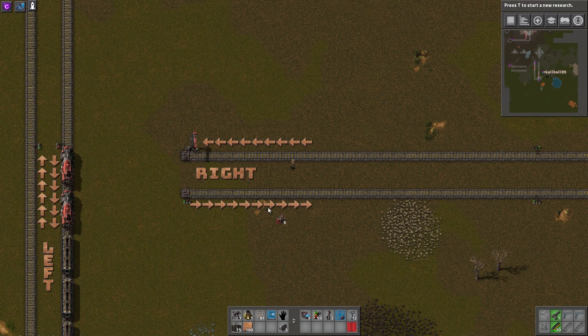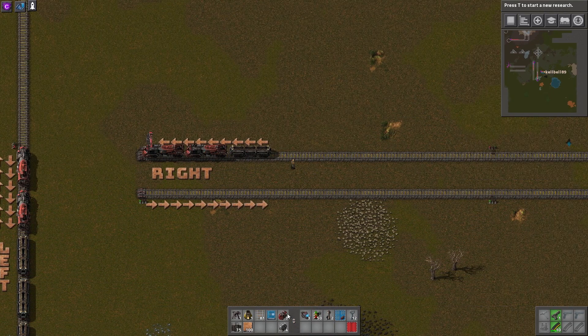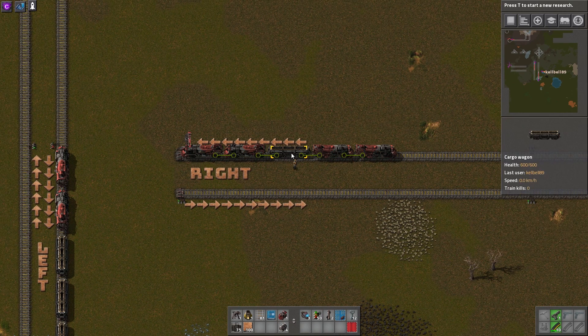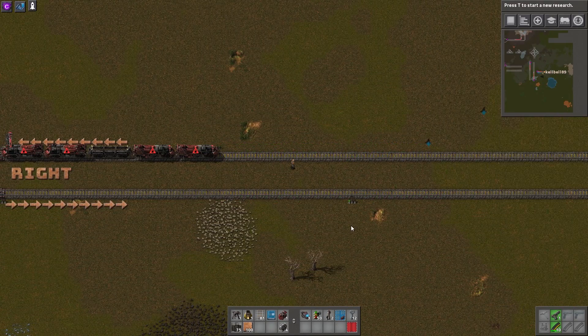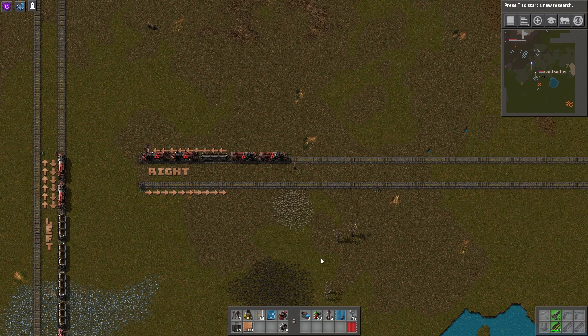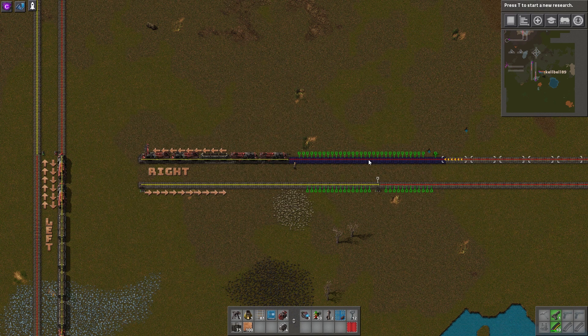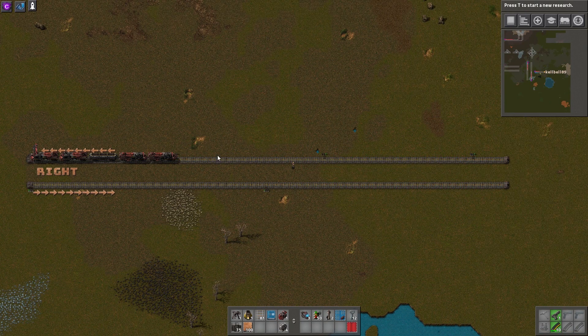If you wanted to use a shorter train, you could do a 2-1-2, which means you have two at the front, two at the back, and one in the middle. That would mean shortening your block by moving up the train signal. What you can do to make sure you have the same distance for all of your blocks is take a blueprint of the signals, so that way you can measure out how far apart your blocks need to be. This setup would fit a 2-1-2 between all of these blocks.